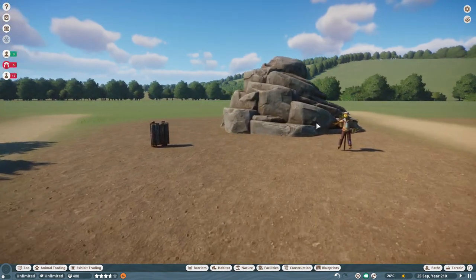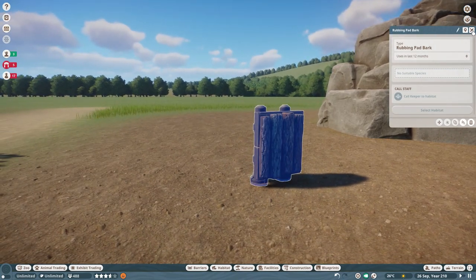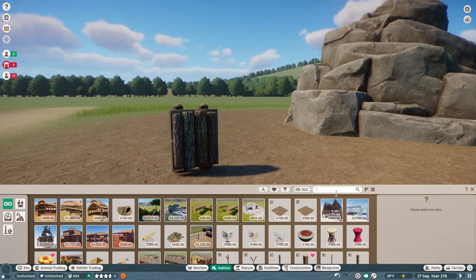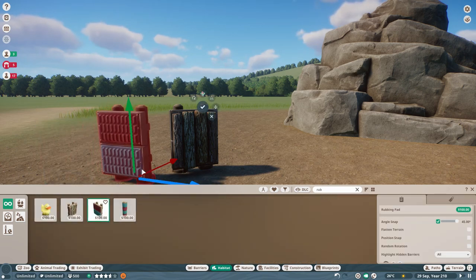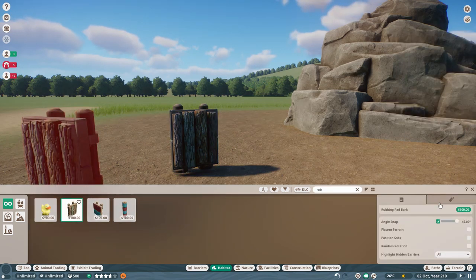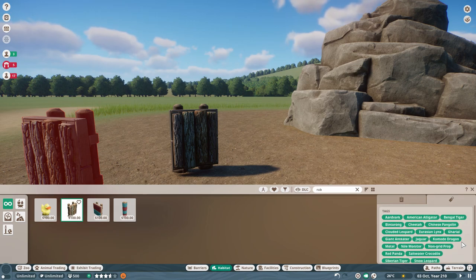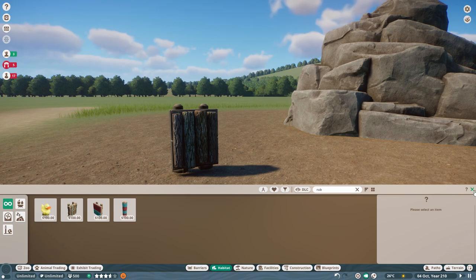Moving on to habitat or enrichment items. We've got the rubbing pad bark - we do have a rubbing pad in general, the plasticky one, but now we've got a more natural version of it, which is nice. Various different animals can use it - you can see a list there if you pause it.